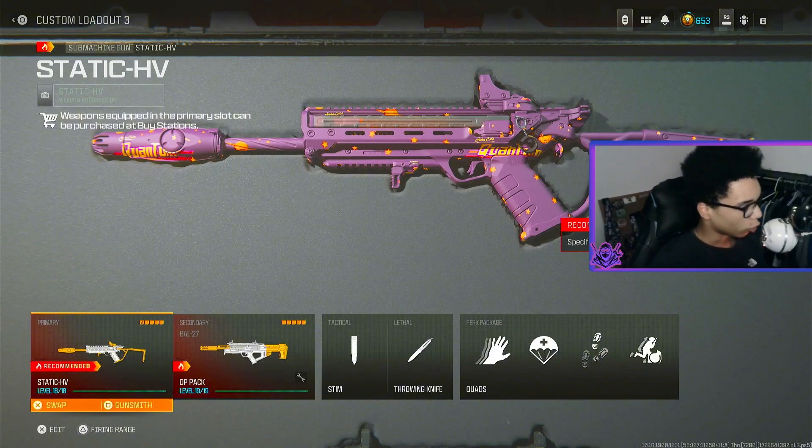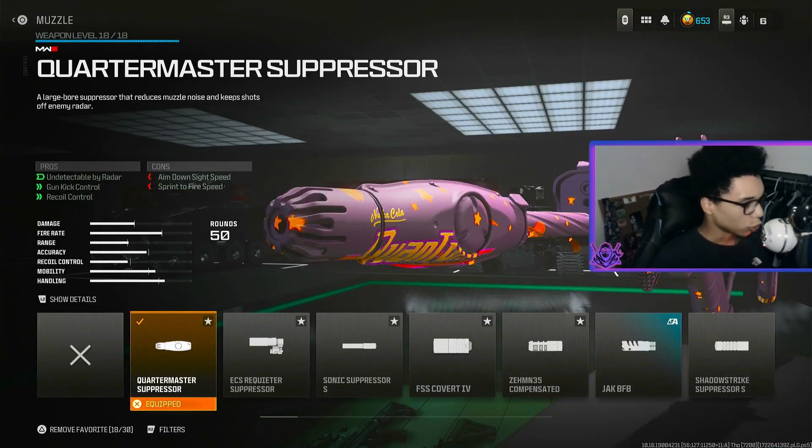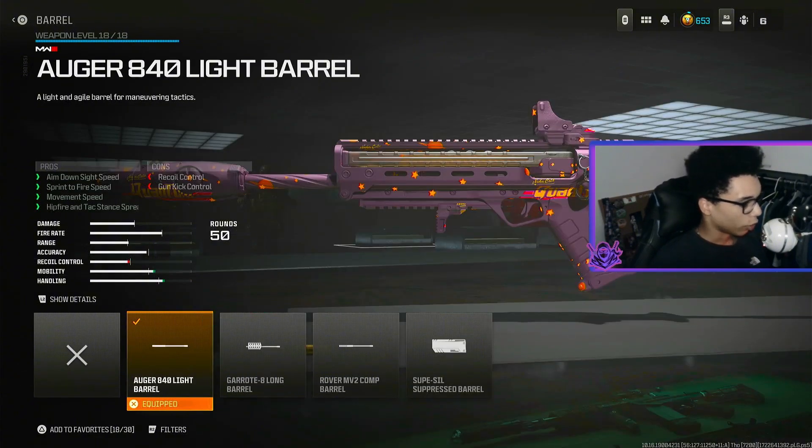For the first loadout we are using a Stacked HV and a Battle 27, so let's get into these class setups. For the muzzle we are using the Quartermaster Suppressor for undetectable by radar, gun kick control and recoil control. For the barrel we are using the Auger 840 Light Barrel for aimed outside speed, sprint to fire speed, movement speed and hip fire and attack tight stance spread.